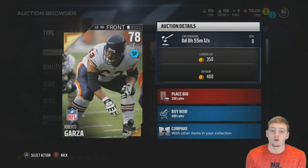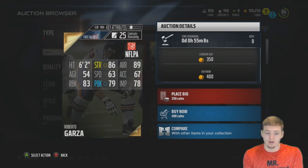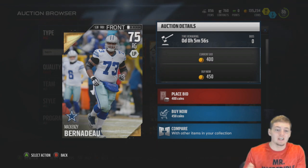Roberto Garza is the cheapest center in the game, 78 overall, worth 400 coins. Looking at his stats, some pretty decent stats all around, although he's very slow, which is obviously expected for offensive linemen.